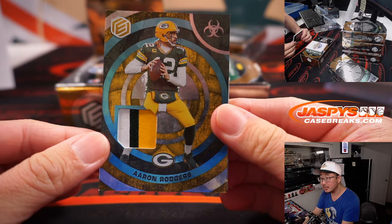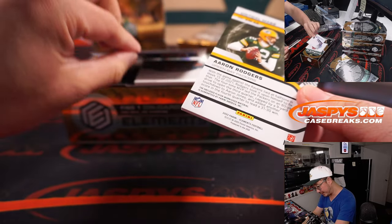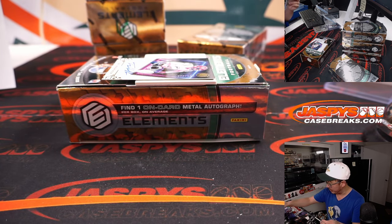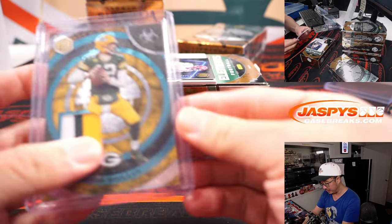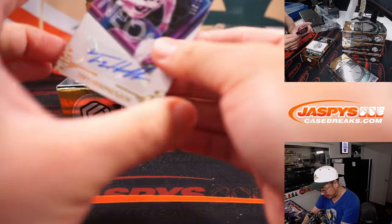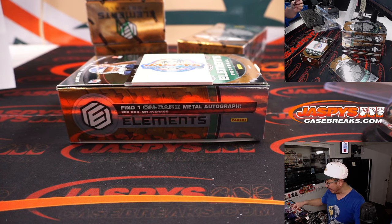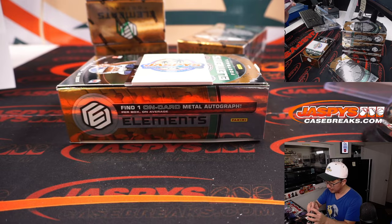Got Aaron Rodgers — nice three-color relic. Accidentally grabbed the auto as well! 42 out of 47 for Green Bay — Mark with the Packers. And spoiler alert, that's a Bengals card — Trey Hendrickson, 85 out of 125. Dwayne with the Bengals.